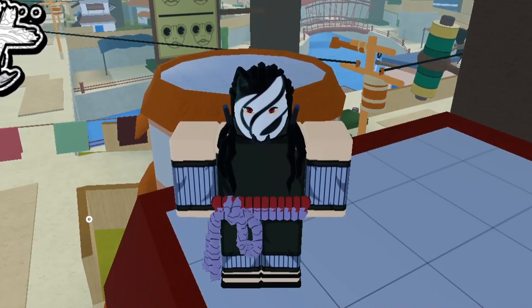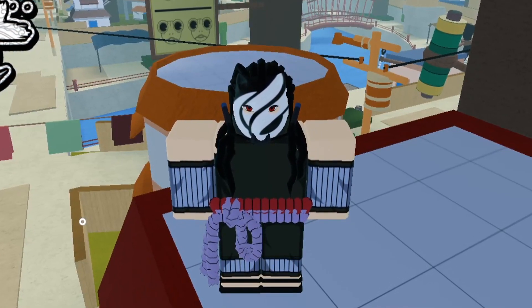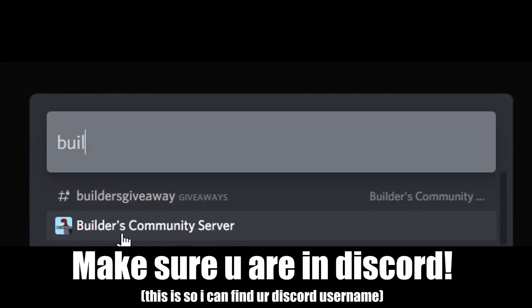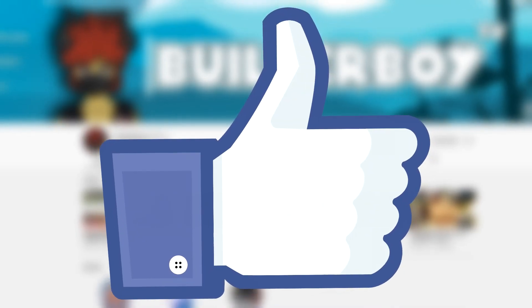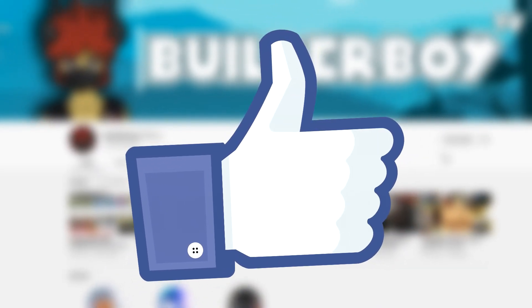Now it's your turn to win this giveaway. It's simple — all you gotta do is find the hidden code somewhere in this video and comment it down below, including your Discord tag, so I can find your name in the Discord. Make sure you're subscribed, turn on the notification bell, and leave a like to increase your chances of winning. Good luck!